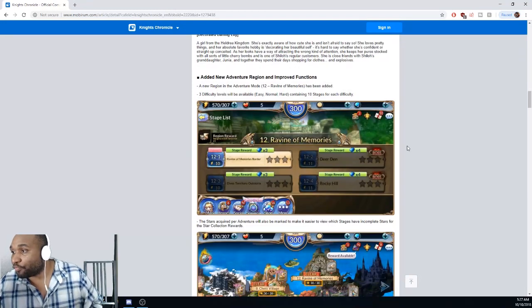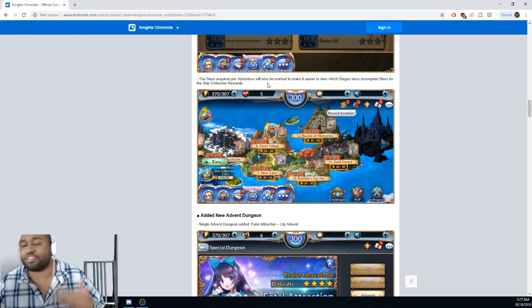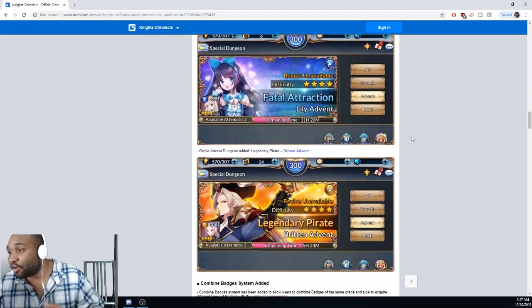We got boom - Ravine of Memories Chapter 12 is coming out. We already kind of knew this. They're letting you know that stars acquired per adventure will also be marked to make it easier - so you can now see easier where you need to go. Most people have finished that stuff already. I think I still have two things I never went back and done. Boom - Lily's gonna be the new advent also.